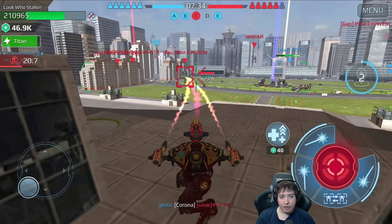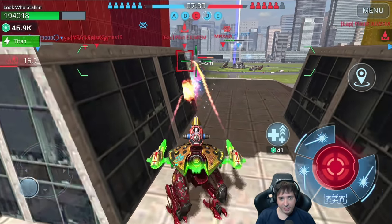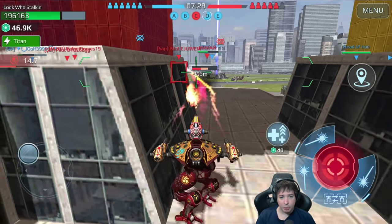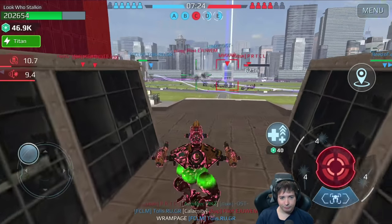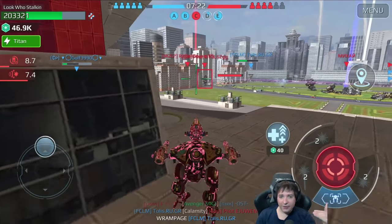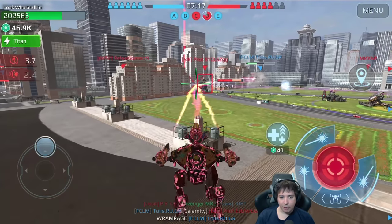Bulwark, for example — see, I'm sending the flames in advance, letting him run into the flames without actually exposing myself to him. And there he goes — boom, killed. I didn't even have to show myself because I can send the flames and stay in cover from his firepower.